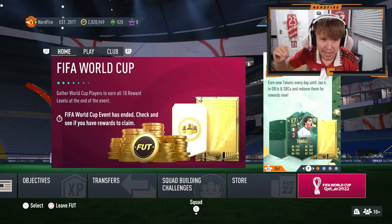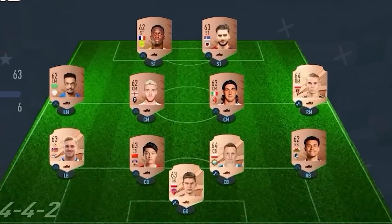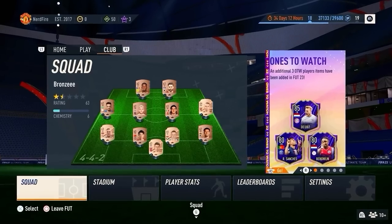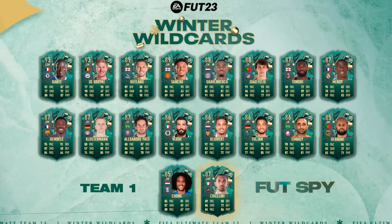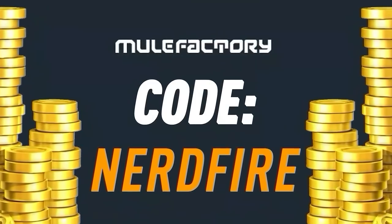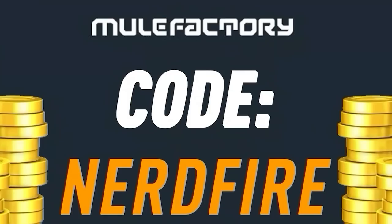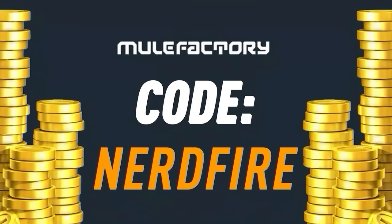Today is the day where you can finally get your hands on the world cup rewards. Got a terrible team, no coins, and you want to buy some of the brand new players from the Winter Wildcard promo? Look no further than mulefactory.com — go there to get the cheapest, most safe, reliable coins and use the code nerdfire at checkout for five percent off your order. Link is in the description below.